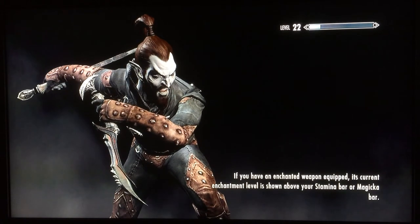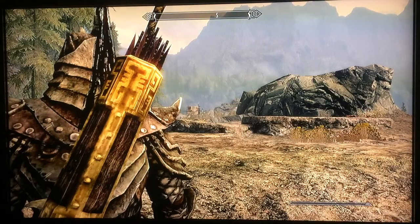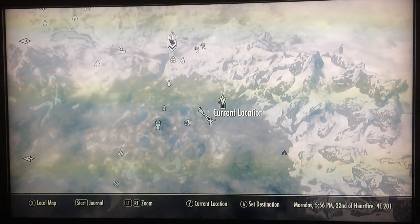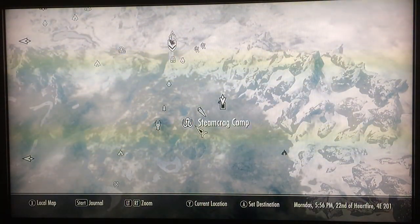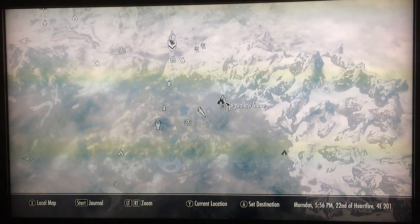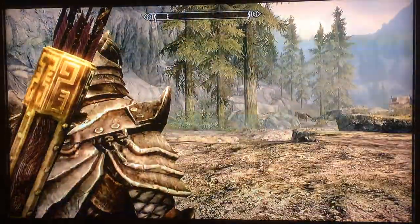If you explore, you stumble across some very interesting things. One of those interesting things is a hunting camp. The hunting camp is near Steam Craig camp, which is a giant camp, and right below Craig Wallow Slope.